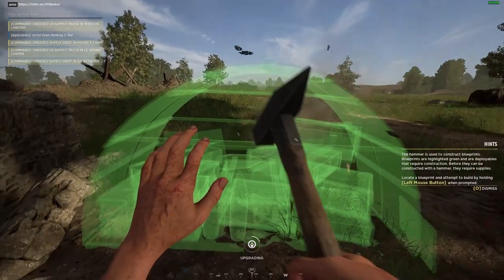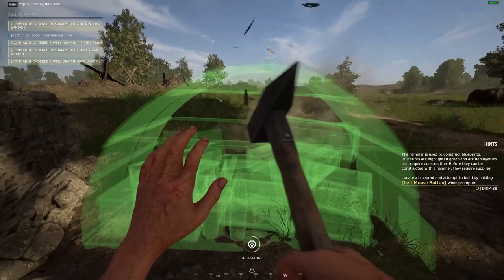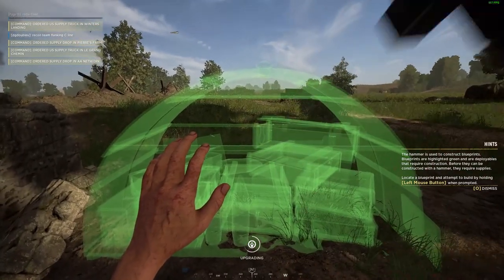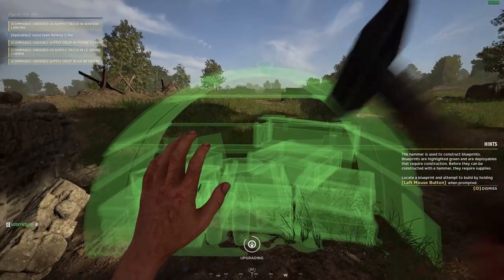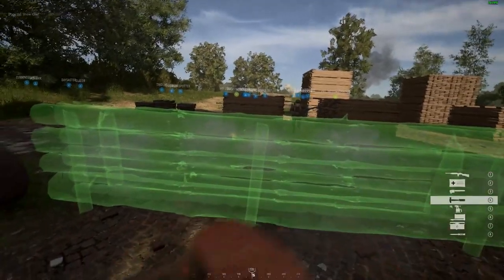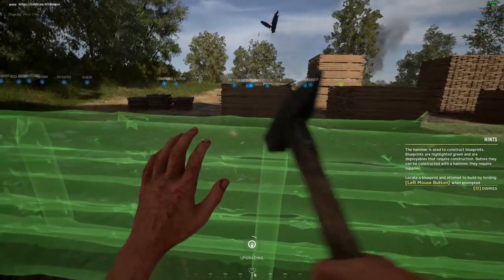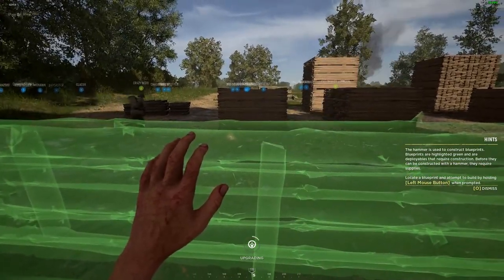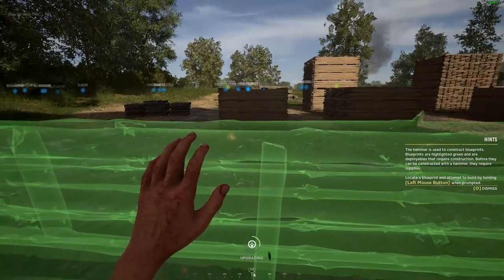I've got a list linked below that shows you the supplies required for each construction — feel free to have a look at that and share it if you need to. Now both the barricade as well as the bunker can also be upgraded. To do so you just stand close again, and if the supplies are available you can start upgrading it using a hammer in the same fashion as you did when you first constructed it.